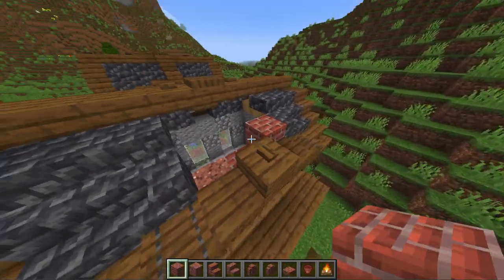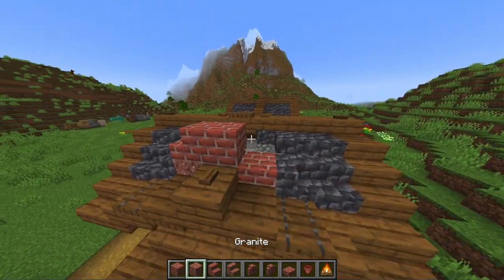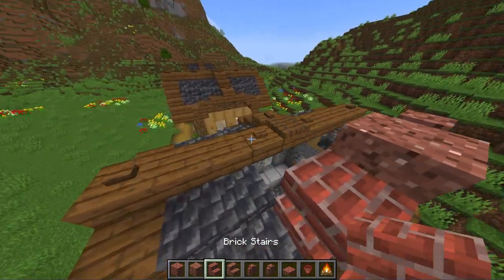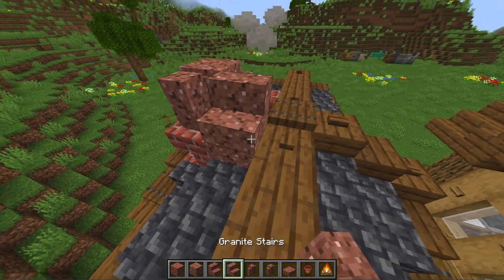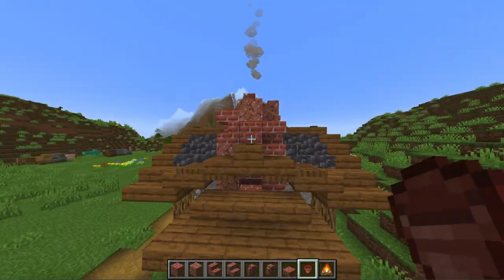For the chimney, continue to pillar it up through the roof using the brick and granite blocks. On the back side we can hide a campfire to emit smoke particles through the top of our chimney. To top it off, bring the shape together to the middle and put two flower pots on top.